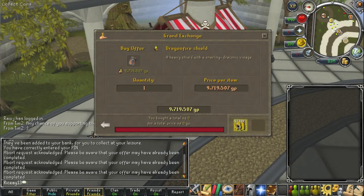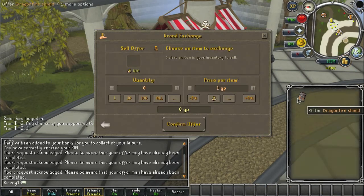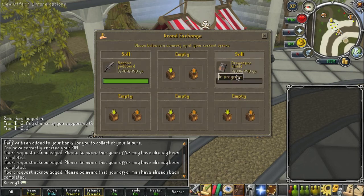We can go ahead and abort the other Dragonfire Shield offers and take a look at what this one bought for. That is going to be our peak price, just like we found on the Bandos God Sword. I'm going to go ahead and put it right back in, just slightly under that peak price so that we know it will eventually sell. And we are just going to let it sit.